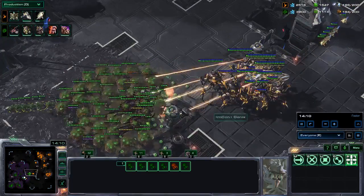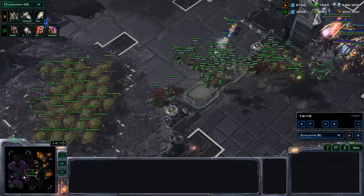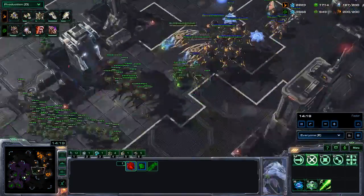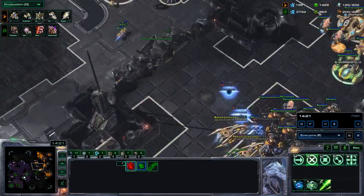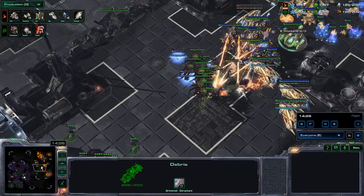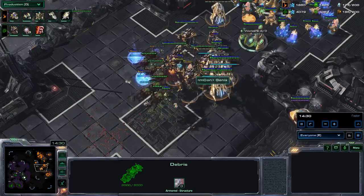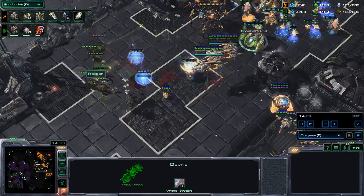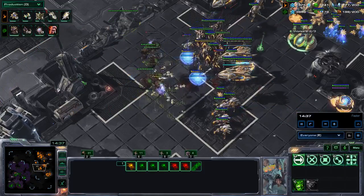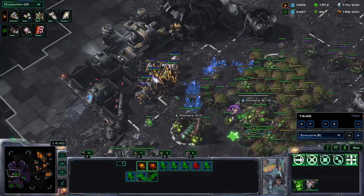Then we go in. I realize the workers are going there which tells me he is taking that base. He should have killed these rocks — not sure what he was doing there. So I am sending the corruptors in to kill the carriers. If you have your corruptors ready when your opponent is building his carriers, you are in a decent position. I am kind of messing up my micro here a bit, and then I go in to snipe that one last carrier.